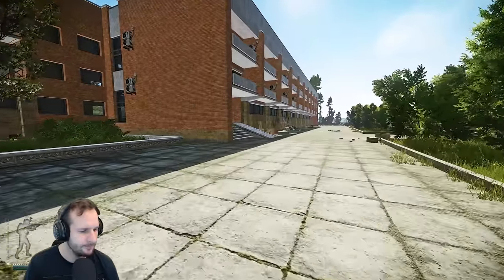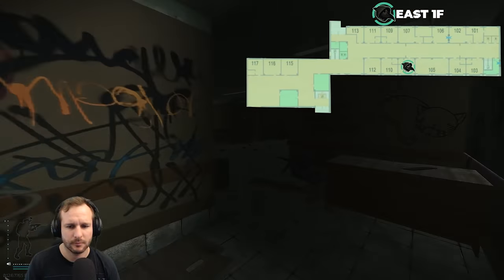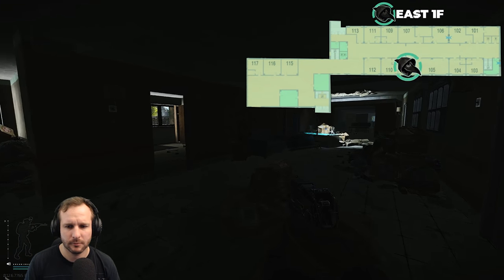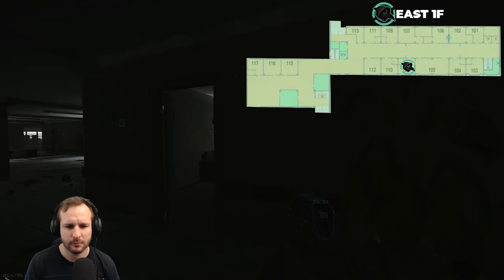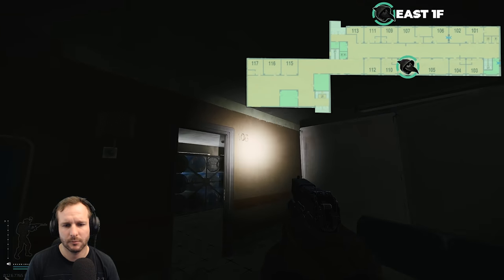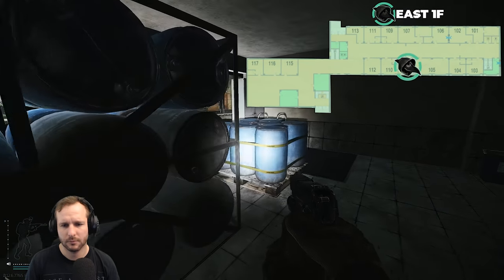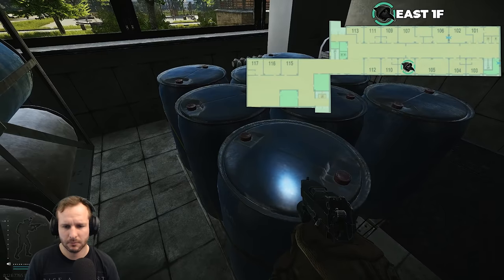Cargo X Part 2. For this one, head into Shoreline again and go to the east wing on the bottom floor. Halfway down on the left, you'll find a room full of giant water containers. Towards the back of the room, on top of the water containers, you'll see a folder. Pick up that folder and hand this in to complete the task.